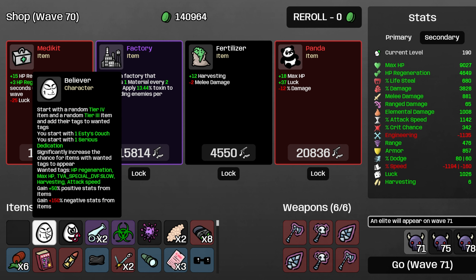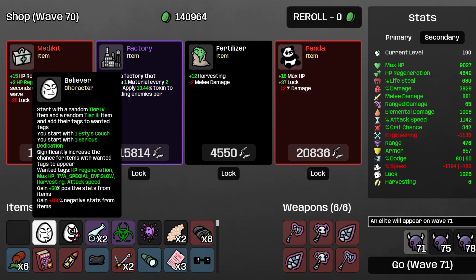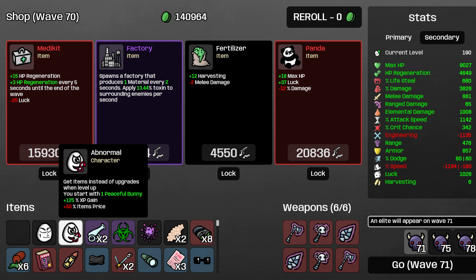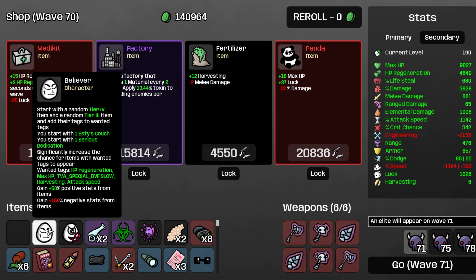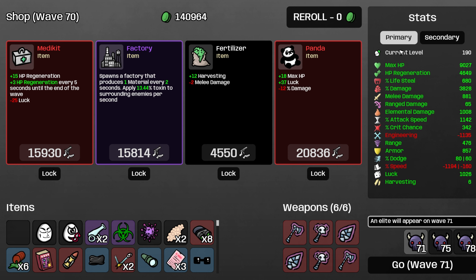If you haven't seen the first three videos on this, I'll put those in the description below. Basically, we started with a random item that was couch, and that kind of dictated our whole run from there. Items give us more positive stats than normal, but 150% more negative stats, so it's been kind of a balancing act. All the level up upgrades have turned into items instead because of abnormal, which compounds the item stack stuff. That's why we had some dump stats — also level 190.